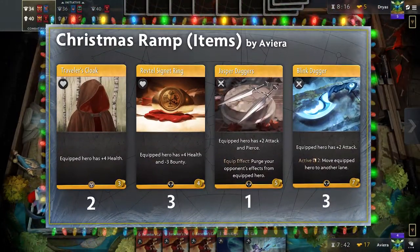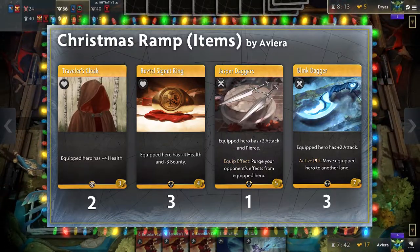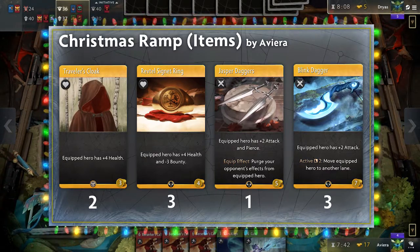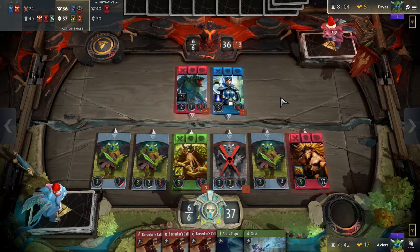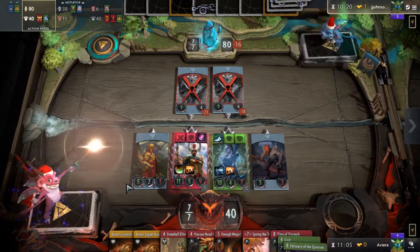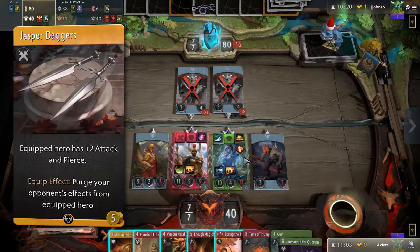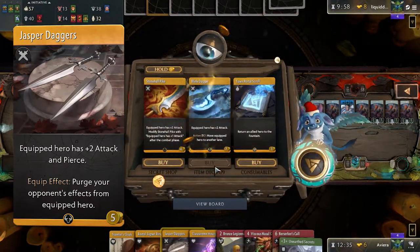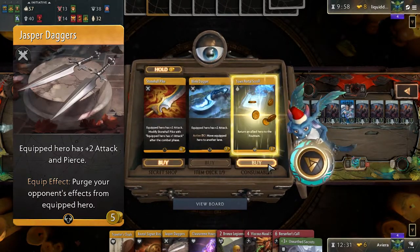Your item deck is on the simpler side, since we aren't too focused on killing heroes early. The Signet Ring acts as another cloak here, effectively giving you 5 cloaks to better protect heroes and cycle to those needed Blink Daggers. Here we choose the cheaper health items, but you can play more robust options such as Stonehall Cloak if you prefer, as they are generally interchangeable. The new Jasper Daggers is a recent inclusion, being much cheaper than before and with a powerful new effect.